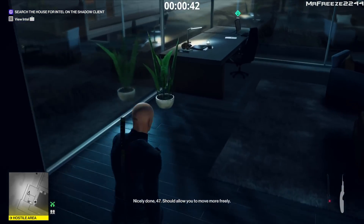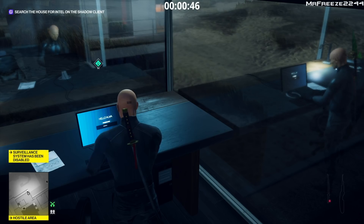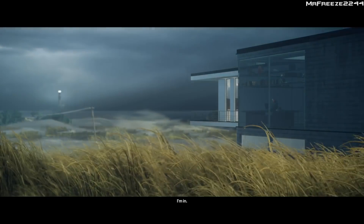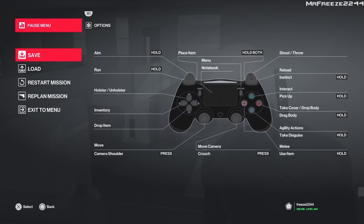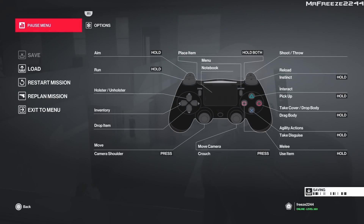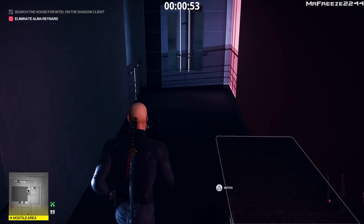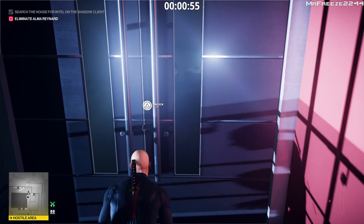Once we've done that, we're going to use the laptop. From this point, skip the cutscene and then save right at this point - this is quite an important spot to save, because some of the challenges actually clash with each other so we can't do all the challenges in one run unfortunately. With the save done, we're going to lockpick this door.